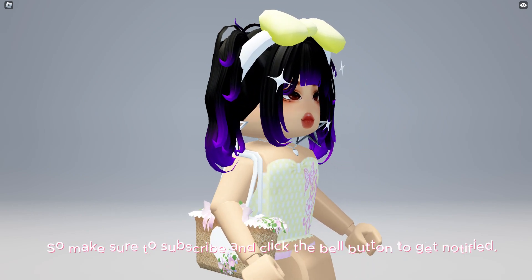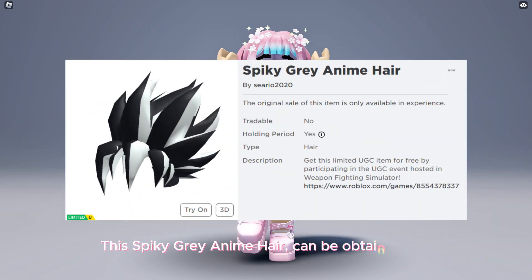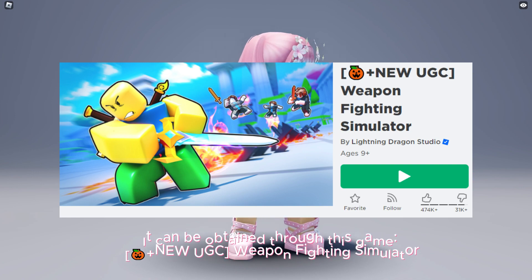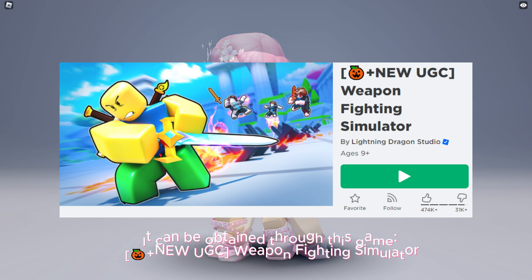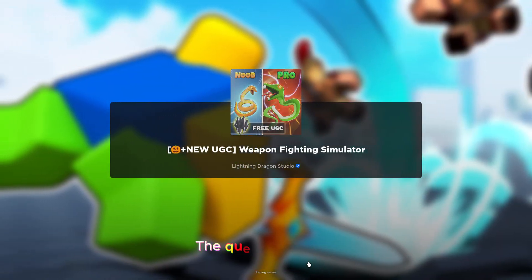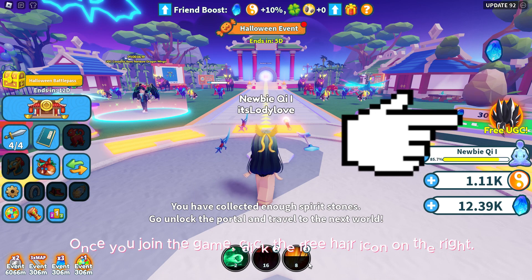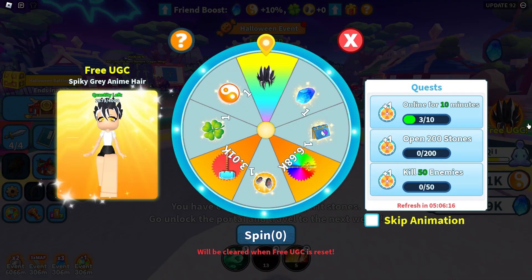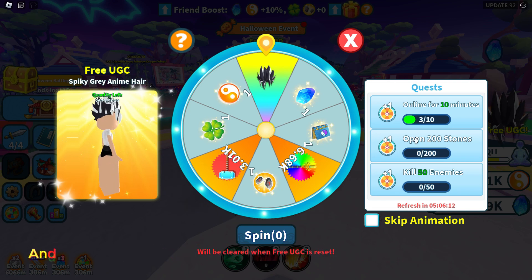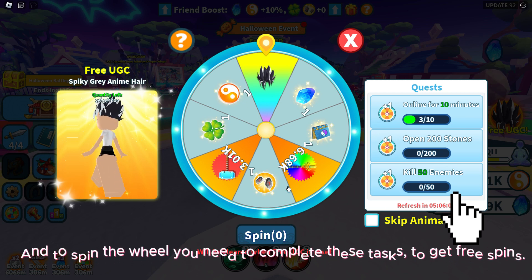This spiky gray anime hair can be obtained for free through this game plus new UGC weapon fighting simulator — I will put the link in the description below. The quest is super easy. Once you join the game, click the free hair icon on the right. You can obtain the hair by spinning the wheel, and to spin the wheel you need to complete these tasks to get free spins.